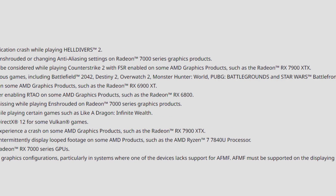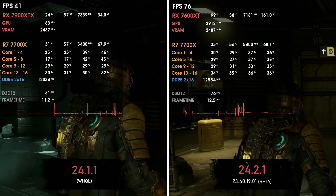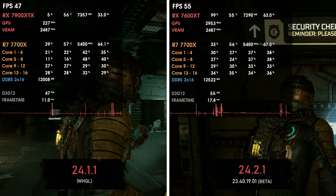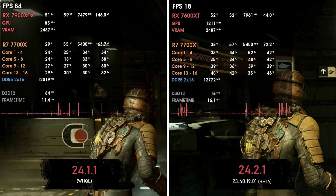Improvements to excessive stutter while playing various games including Battlefield 2042, Destiny 2, Overwatch 2, Monster Hunter World, PUBG Battlegrounds, and Star Wars Battlefront 2. When I was playing with the past 24.1.1 drivers, I tested lots of games — Overwatch 2, PUBG, Jedi Survivor — and in all those scenarios with several cards the 24.1.1 worked well for me. But there were two games that were nearly unplayable: That Space Remake and Battlefield 2042. With these new drivers it is even better — they kind of fixed the shader loading cache problems.